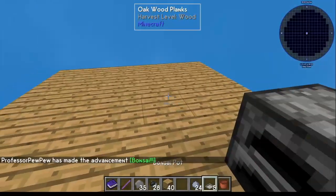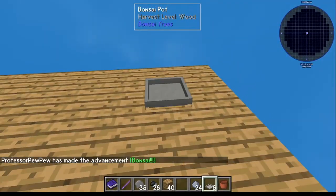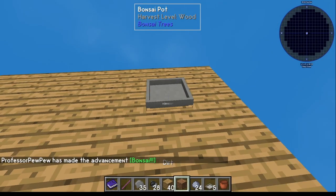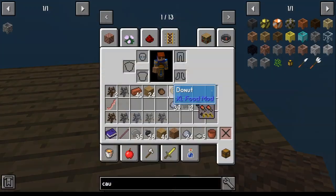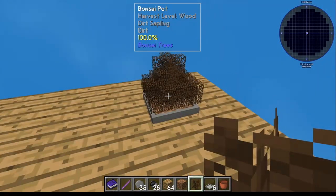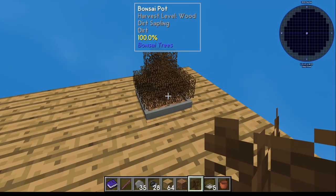With the bonsai pots, you take a bonsai pot, put it down in an area, take a piece of dirt, put it into the pot, and then take one of your trees. You've got five different kinds of trees at this point, so why not do every one of them. Once you get your bonsai pot, it will grow all the way up to 100%.